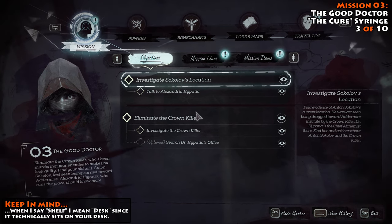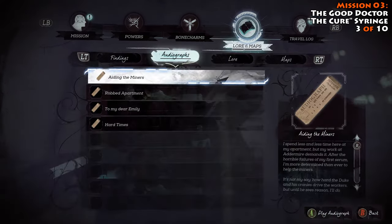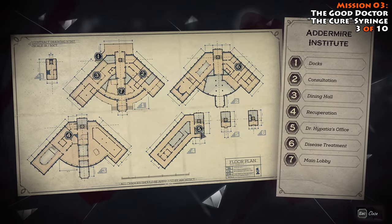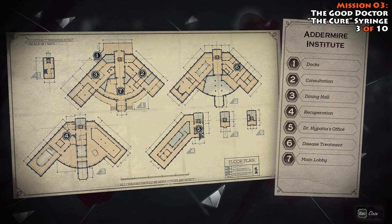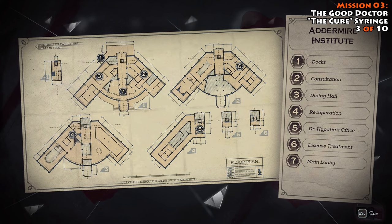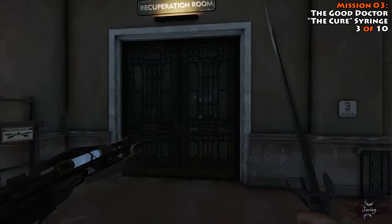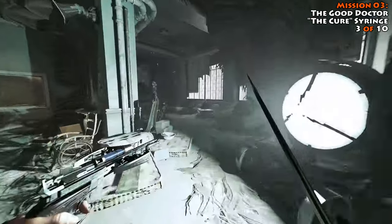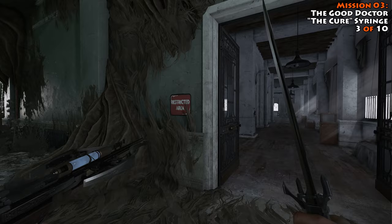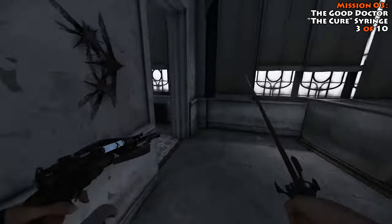I'm going to walk you through how to do that just in case you don't know it. When you get out to the Ademeyer Institute, you're going to come inside and head up to level four and go into Dr. Hypatia's office, grab a key off of her desk. Once you have that key, you head back down to level three, outside the recuperation room. You're going to head inside and deal with a bunch of bloodflies and bloodfly nests, but eventually make your way back to these double doors that say restricted area. Once you get in here, head downstairs and you'll have your first chance to interact with Dr. Hypatia.